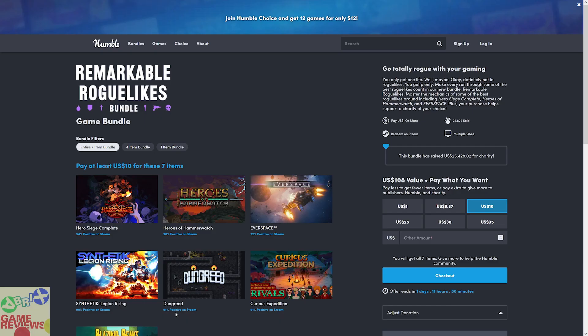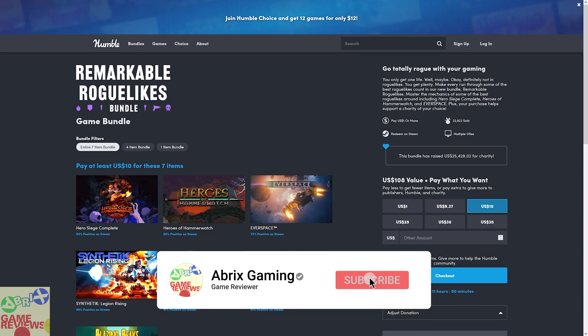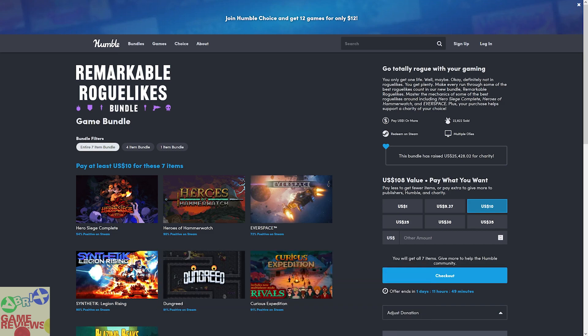Hello everyone and welcome to Abrix Gaming. Today we are going to talk about another bundle from Humble, which is the Humble Remarkable Roguelikes bundle. This bundle is going to end in 35 hours, so in case you want to purchase the bundle, the links will be down in the description.